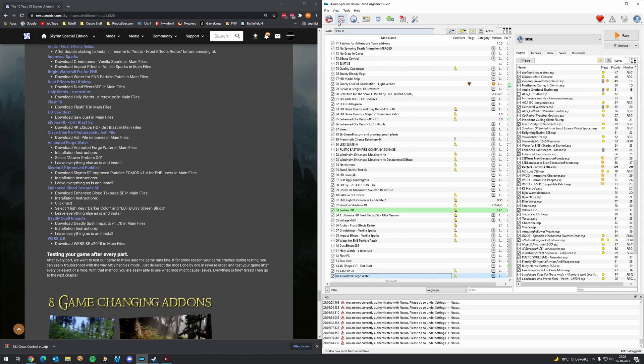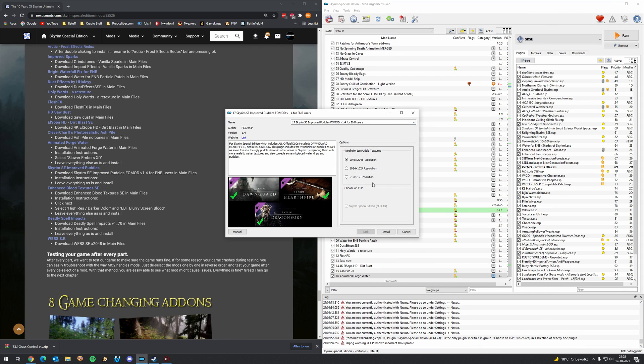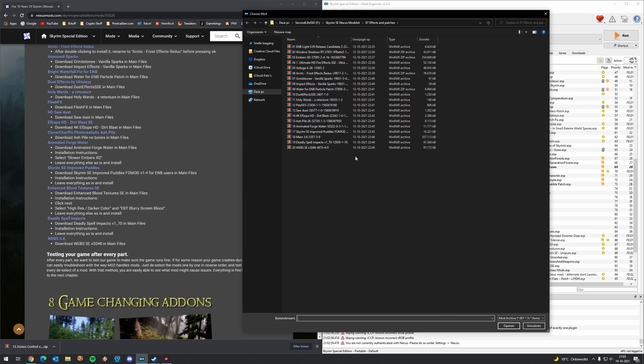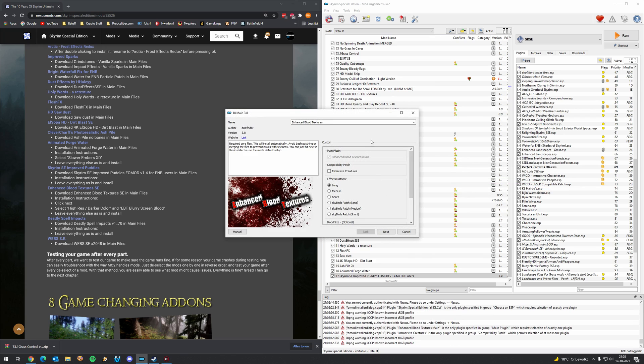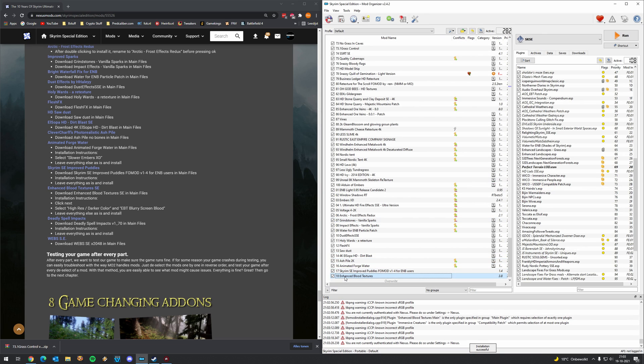Skyrim Special Edition Proof Puddles — maximum quality, because the vanilla puddles are horribly ugly, so it's a good thing this mod exists. Then Enhanced Blood Textures — we need to drag and drop a patch file. Let's name it '18 Enhanced Blood Textures'. This is pretty much optional, so I'm just going to leave it as it is.